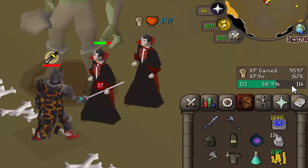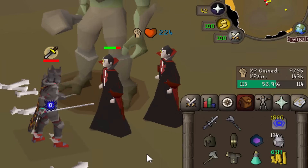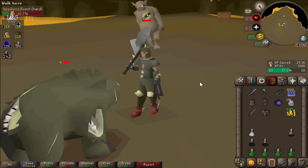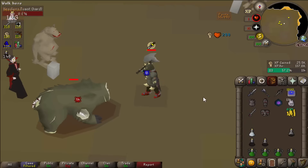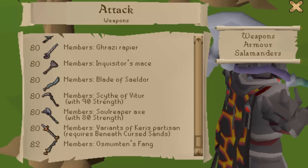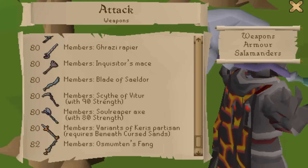Let's compare that to the previous best of Dharoks and the rapier. With the rapier we're getting around 140k to 150k, so it's a definite increase. Dharoks is also outclassed by the new Soul Reaper Axe, and it's also more AFK than Dharoking.